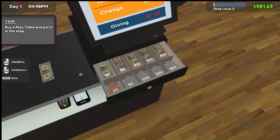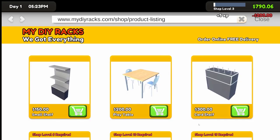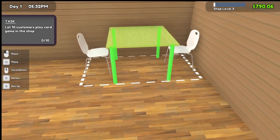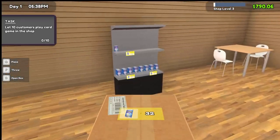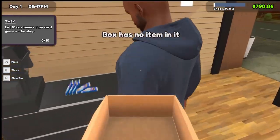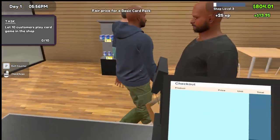He doesn't look like a Frank. 'Buy a table and put it in the shop' - how do I buy tables? From here, okay. DIY racks, card shelf - let's put a table down. I still have a whole box here, so let's open the box and place a table right here. I guess this is where they're going to play their card games. There we go - six dollars and five cents for you.